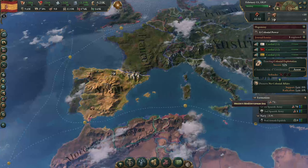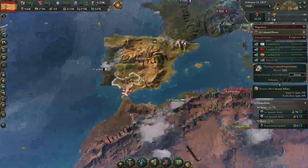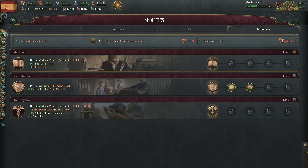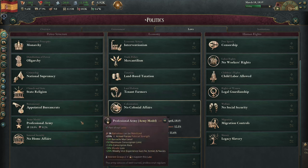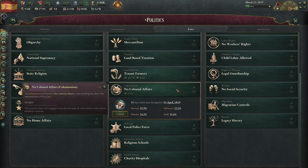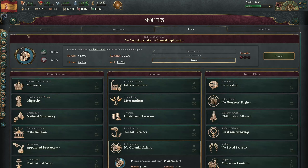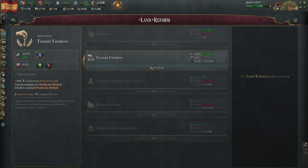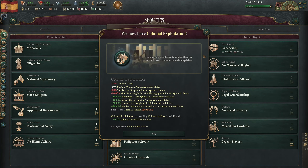We have some excess diplomatic power. We'll improve relations with the Americans - yes, we'll do that. Taking a look at our institutions, we want to switch from local police force over to dedicated police force for sure, and then also look at the homesteading or tenant farming situation. I think that's fine for now.